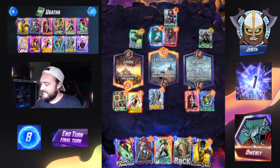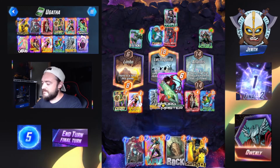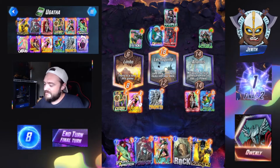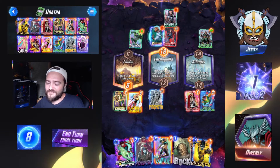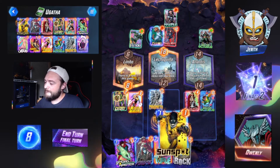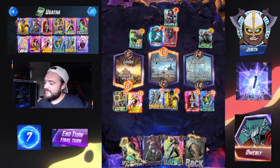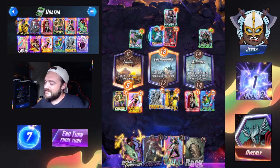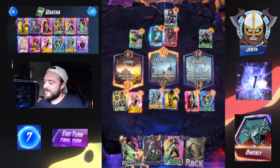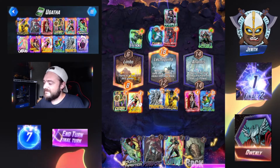Last turn — what do we want to do? Swordmaster is probably going to be our best play. Six power. We got eight mana to play around with though. Would it be nice just to have Sunspot convert it all? Captain Marvel can move around for us later if needs be. Seven, eight versus six — I think Sunspot's the way to go. We could argue we could go somewhere else, but I'd rather contest this Latveria, I think. We'll give it a shot.